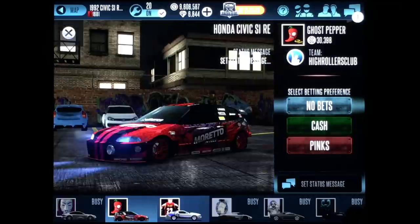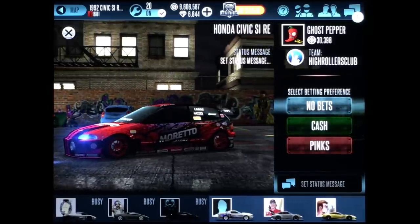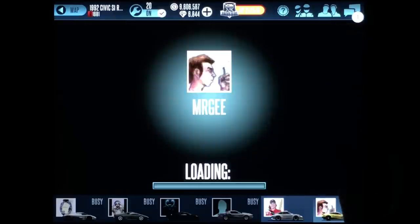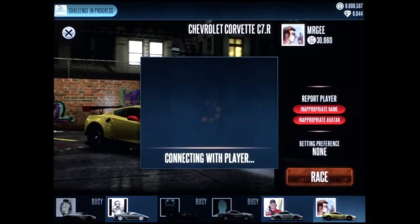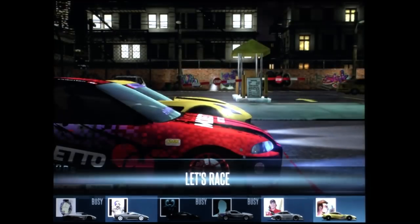This car has a mid first-light drop with a 3,000 RPM launch, and all shifts are late with 8,100 to 8,200 RPM gear shifts. Keep in mind that it's important not to tap the wall during the later shifts. Let's race.